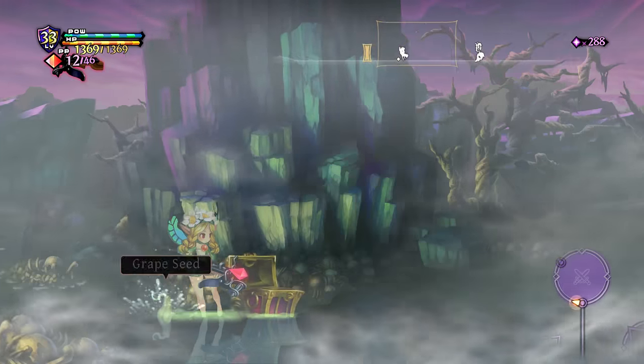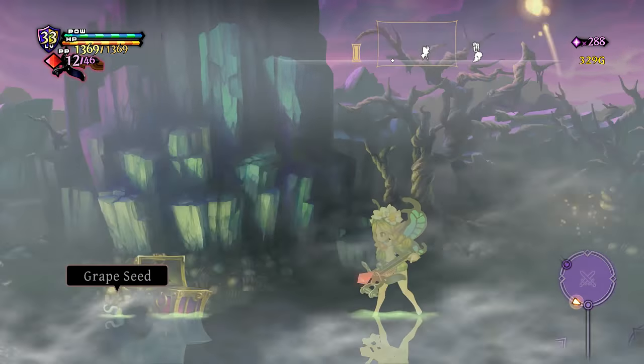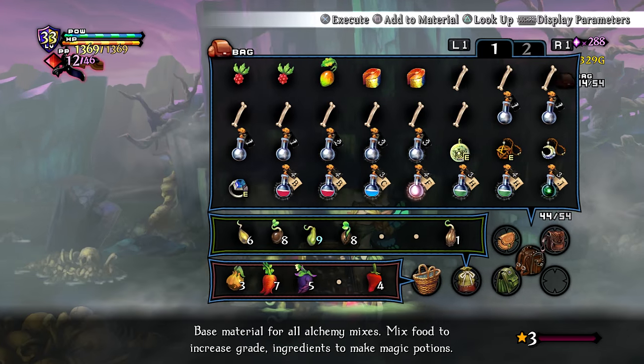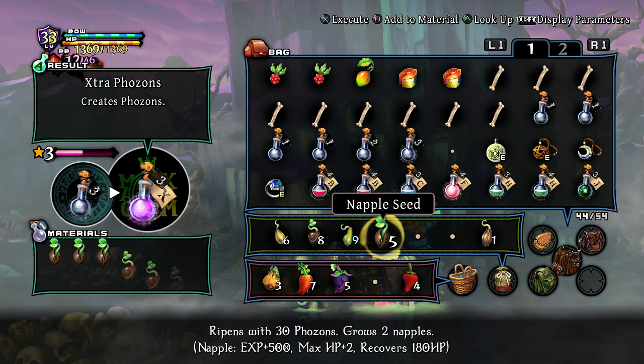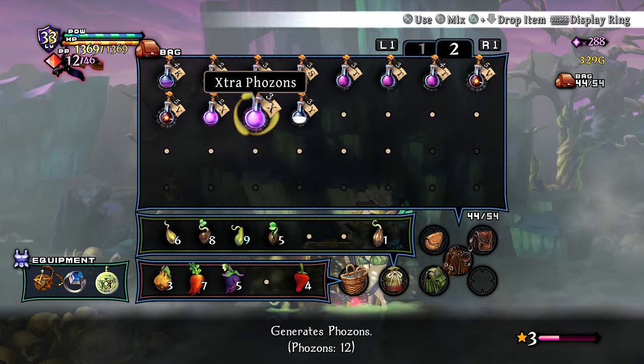Oh, I can't carry it because it's a seed. That's why — I understand. Let's magically just jam some seeds into a vial and see what happens. Yay, extra phosons. Not that many phosons though. There we go.